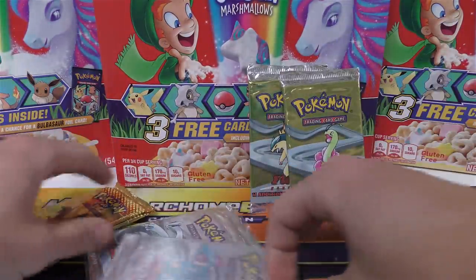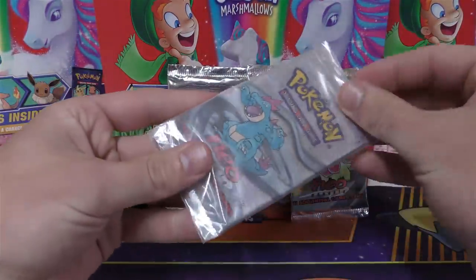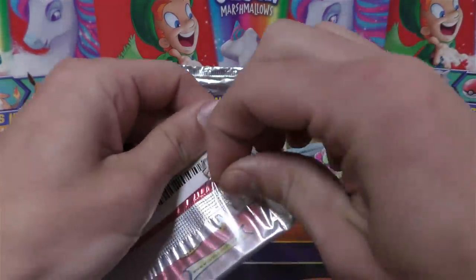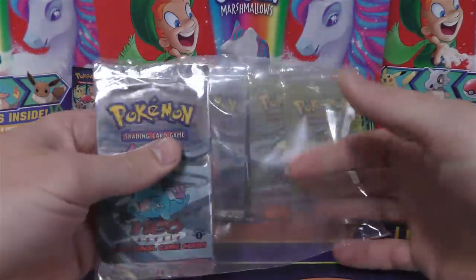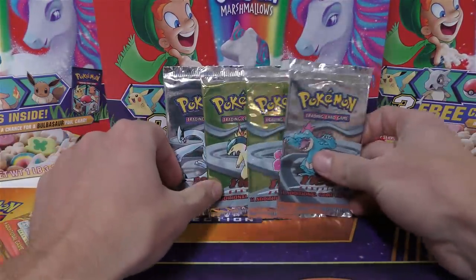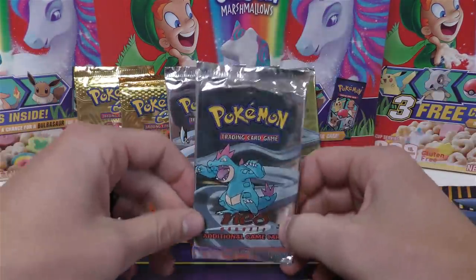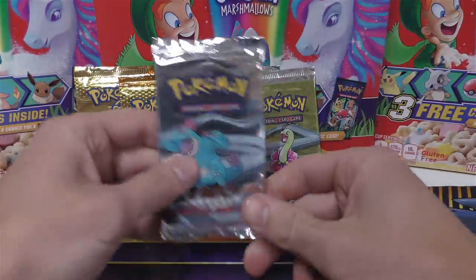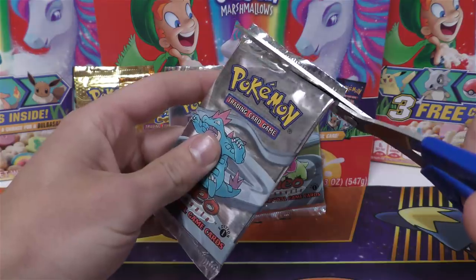He's got one of each artwork, so that's pretty cool. Expedition is one of my favorite sets. Neo Genesis is also one of my favorite sets. I'm really hoping he's got at least two holographics in these six packs. So maybe we'll start off with a Neo Genesis, then we'll do an Expedition, then maybe two Neo Genesis, an Expedition, and then finish with that Lugia artwork.